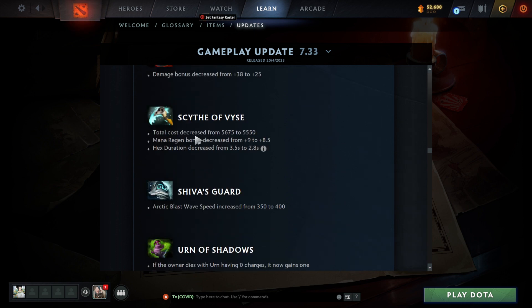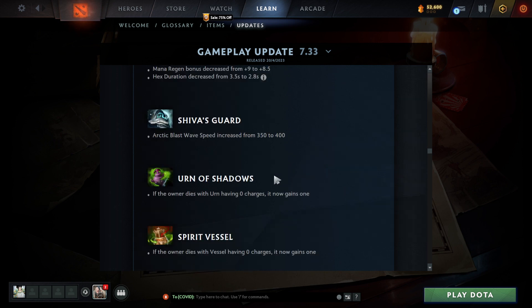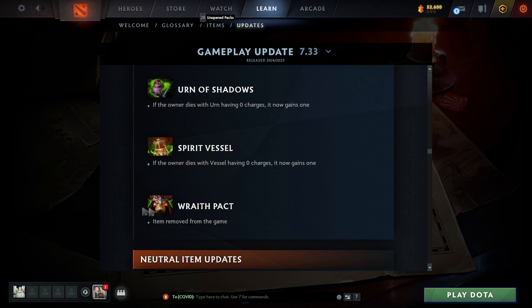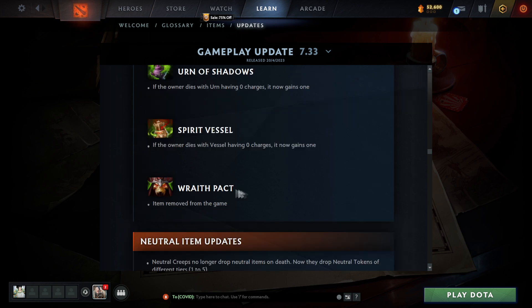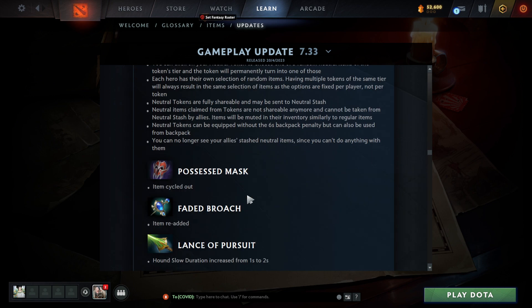Satanic — damage bonus decreased, still alright. Cost decreased on some items. Lots of decreases across the board. Urn of Shadows: arctic blast wave speed increased. If the owner dies with Urn having zero charges, it now gains one — that's sick, welcome Invoker to having unlimited Urn charges, you just have to feed a little bit. Wraith Pact was removed from the game — why? I actually loved that item.